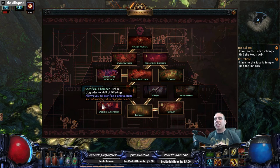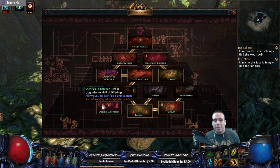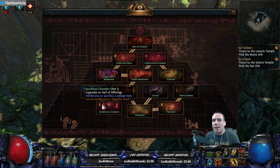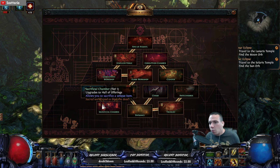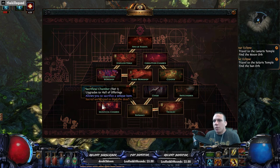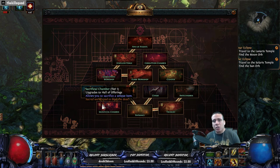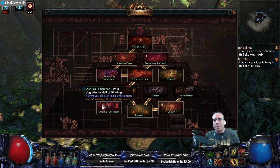This one I'm particularly excited to try — it says it allows you to sacrifice a unique item. I went ahead and brought two different unique items to test it. It's a tier one. I'm not sure if you can sacrifice more than one item, so that's why I brought two. From my understanding, tier one gives a random unique, tier two gives an incursion-specific unique, and tier three gives a unique of the same type.